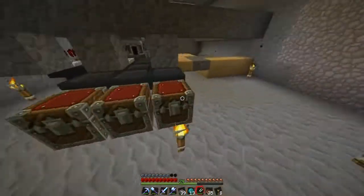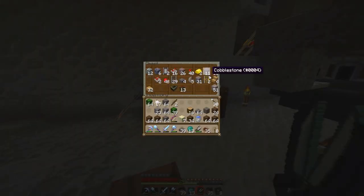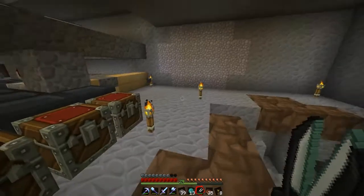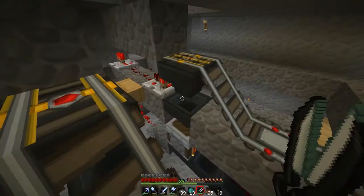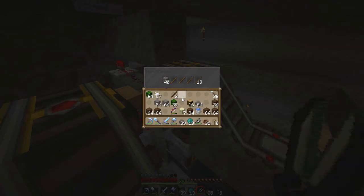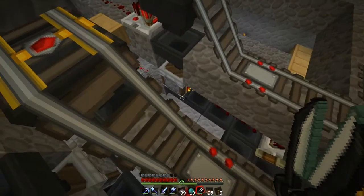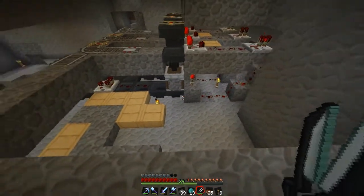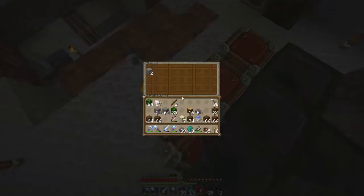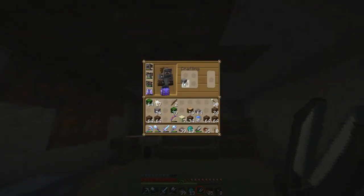There should be stone already made in here — yes there is. But I'm going to need a lot more than that. Cobblestone, stone. Let's fill this up. I was filling up the wrong hopper, my bad. If stuff is in here, this hopper won't take stuff out because it's being powered by that redstone right there. But once it's done it should be fine. How much stone did I get? Almost two stacks.